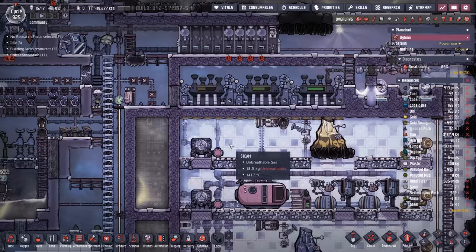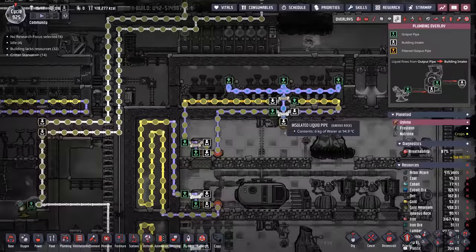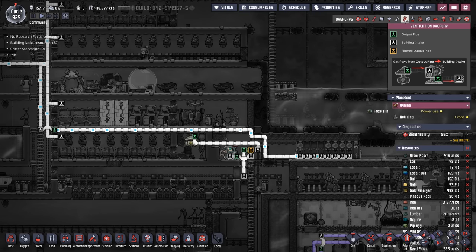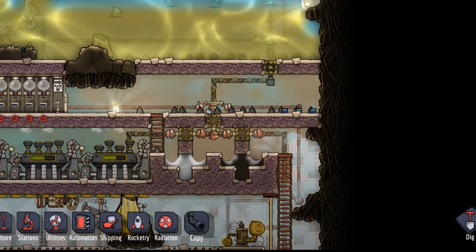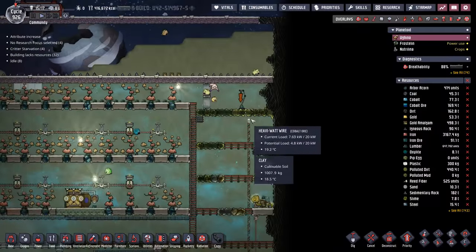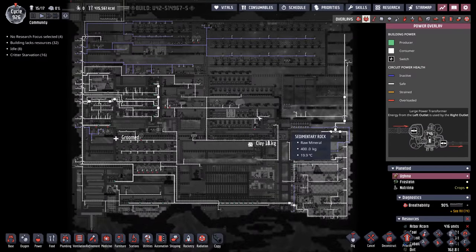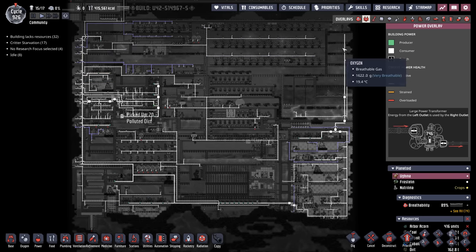That's one option. The other option is we could put the thermo aqua tuner in here, though the disadvantage is the liquid pipe run to get to wherever we plan on cooling would be a lot longer. But then again we could use the thermo regulator — there's not as many gas pipes. Since we're over here, I did want to highlight that we extended our power spine from the industrial sauna right here in this vacuumed part of our double liquid lock. The heavy watt wire now extends all the way up this side as well, and one of my goals was to get heavy watt wire all the way around the outside of the map so it's easy no matter where you need to put a power transformer.